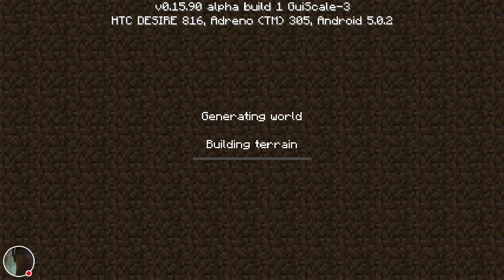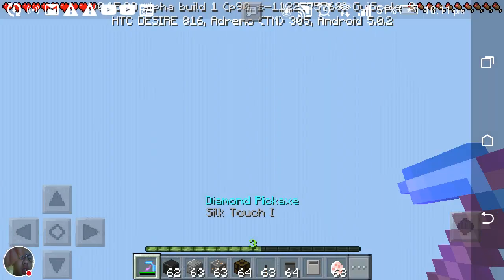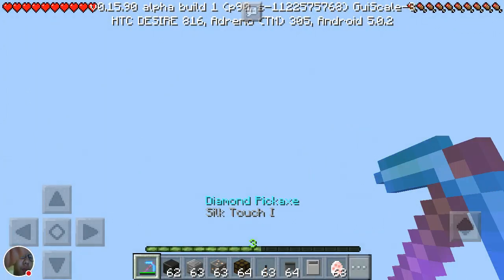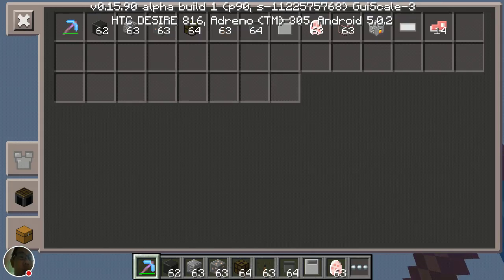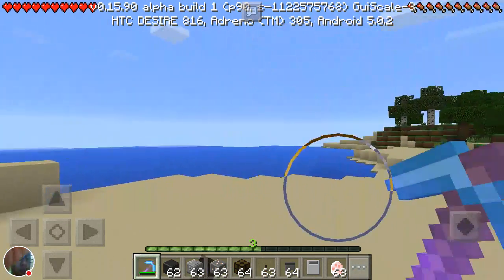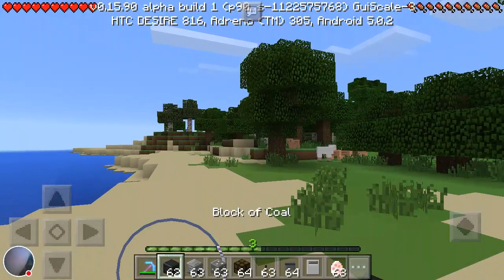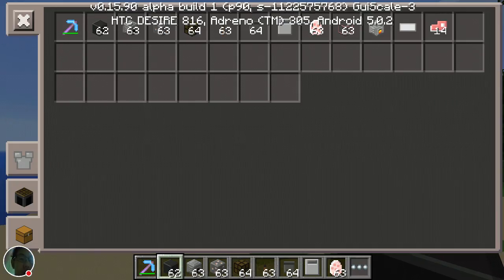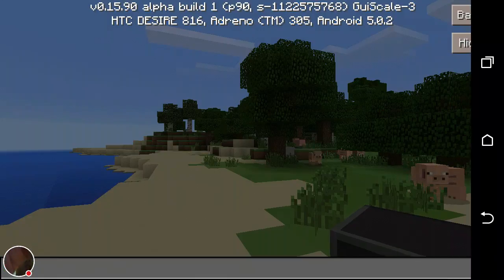I'm gonna go into a creative one or random one. I don't know what world is this? Let's just wait for the terrain to load. This is the world which I created for the super touch one. Okay, wait — this is survival.